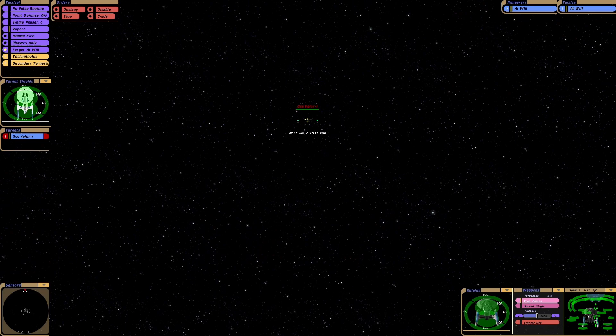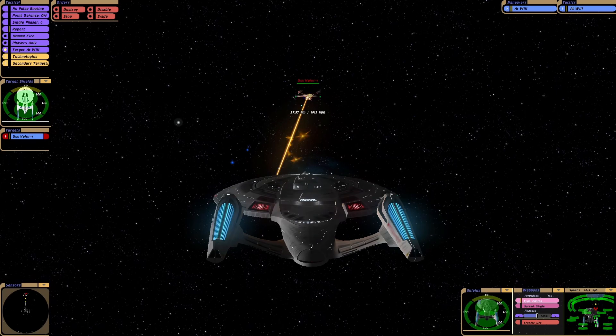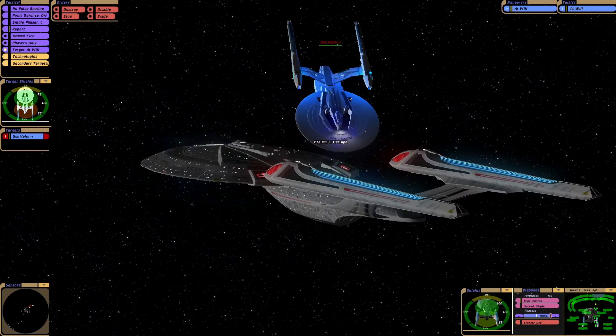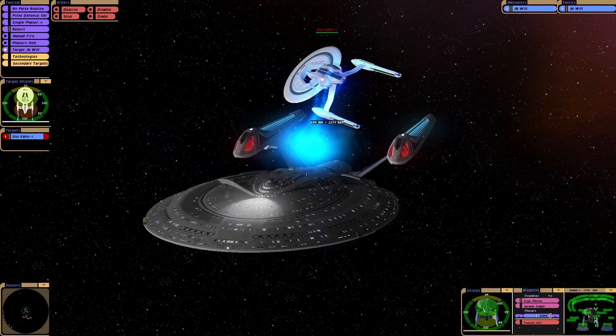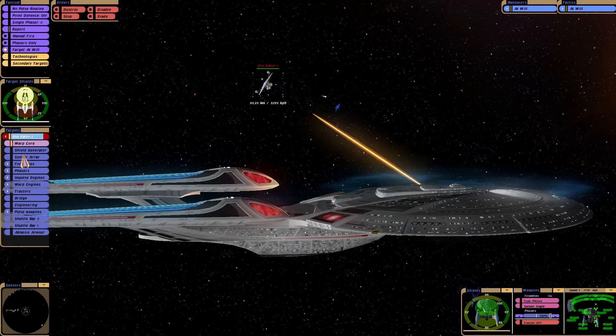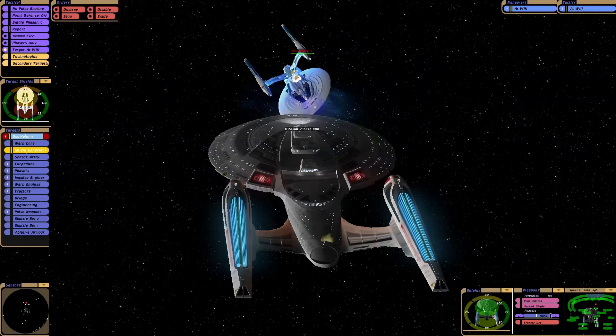Okay, here we go. Full power to weapons and shields. Yep, so they've got cannons. The Valor also has ablative armour, like we do. So it's going to be a case of getting through that armour first, and then we can actually do hull damage.